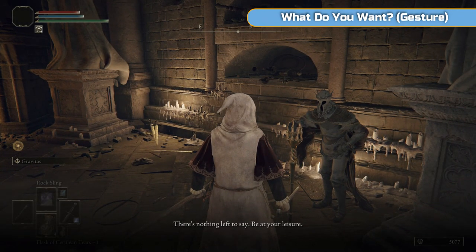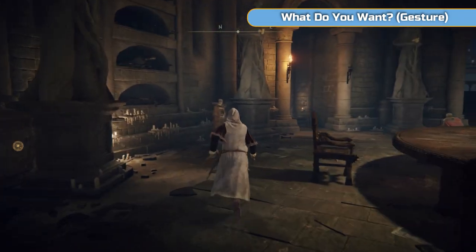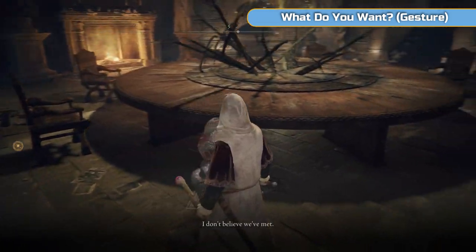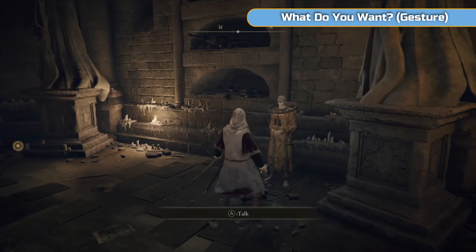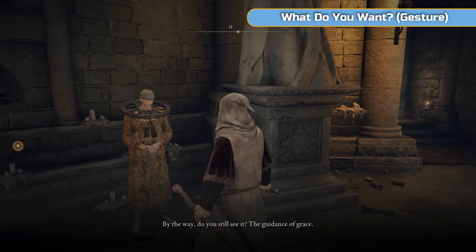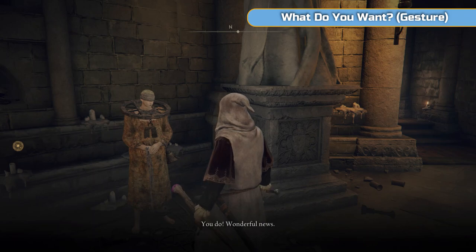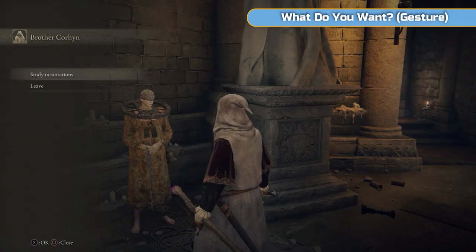We've gone far enough - we went into Caelid there which should be where Melina meets up. We've lit enough grace points. Go around and speak to everyone. Dee here - this guy's called Dee the Hunter - he's quite important later on as part of a side quest that leads to a missable boss. This other guy sells incantations; we don't use incantations, we'll use one later on, but we're not built for it. If you want to go that way - Pyromancies and things like that - then go for it.